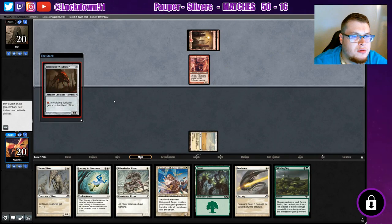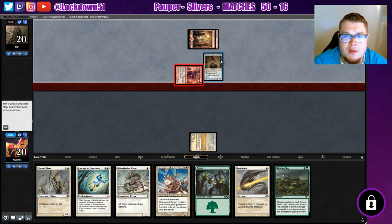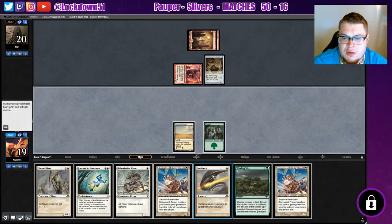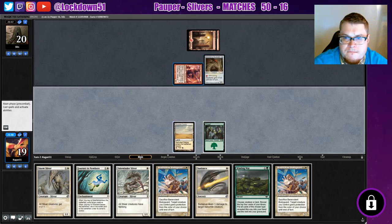That's a cool card. I can pump him up — I like that artwork, sweet looking. Just swinging for one. Another Benevolence — interesting. So he just creates tokens and gets a lot bigger.